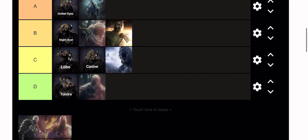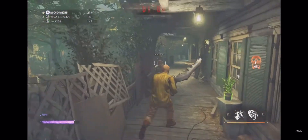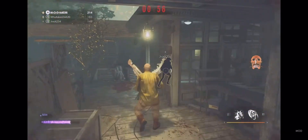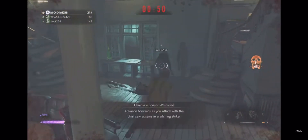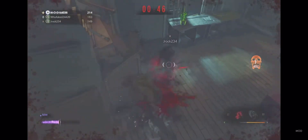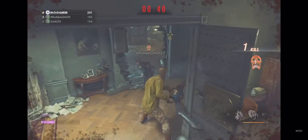Next up we've got Jack Baker, and I feel like he belongs in the A spot because he is one of the best creatures in the game to use, and he only requires one virus capsule. His swinging attack and his finisher animation when he grabs you are both exactly what you would need for a creature. His movement isn't super slow, so you can get around pretty quick and catch human players pretty easily.